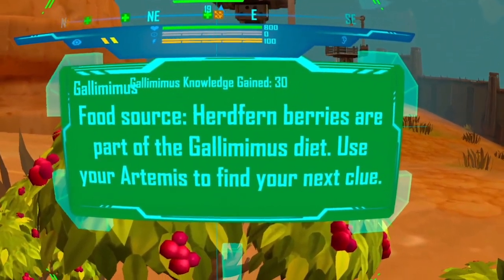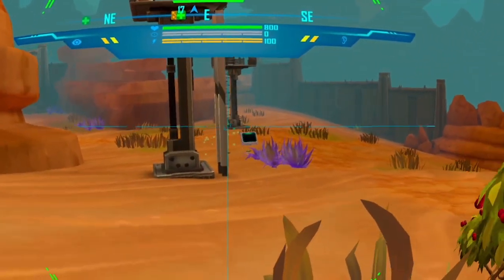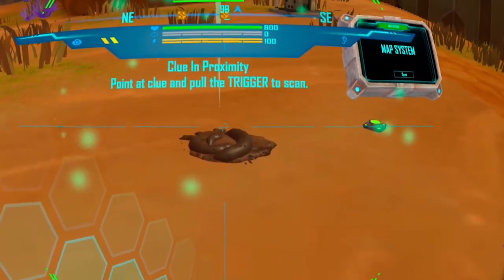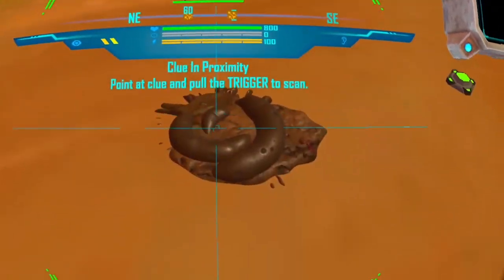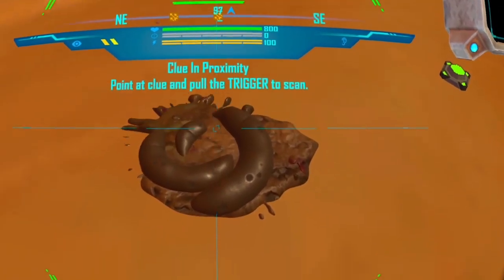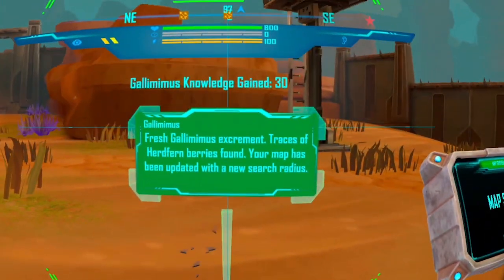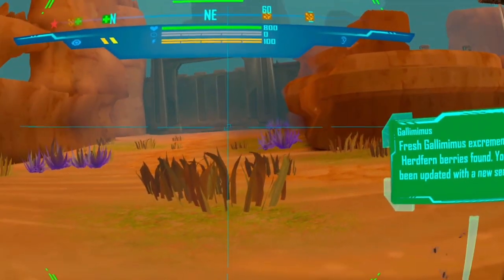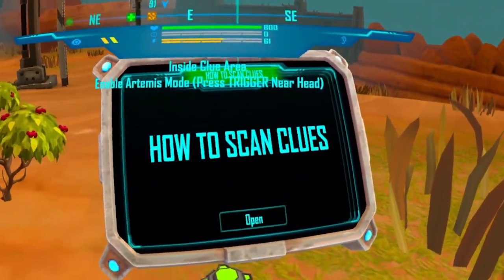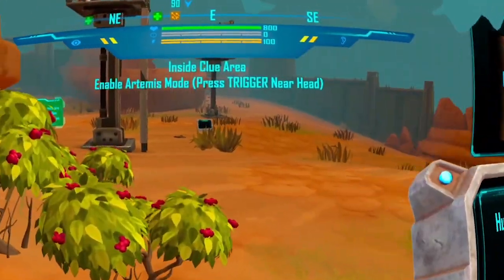Point to clue and pull trigger. Use your Artemis to find your next clue. Galimimus. Oh yeah — dino poop. I have to point at it with my hand. Minus excrement — traces of herd fern berries found. Your map has been updated with a new search radius. Hunting clues provide essential information on your quarry. The more clues you find, the better you'll be at tracking your quarry.